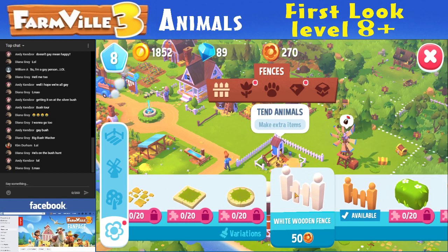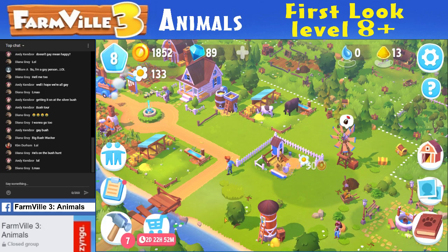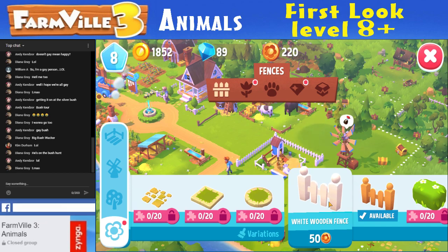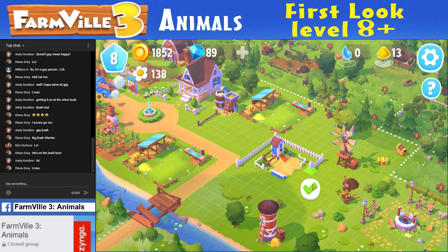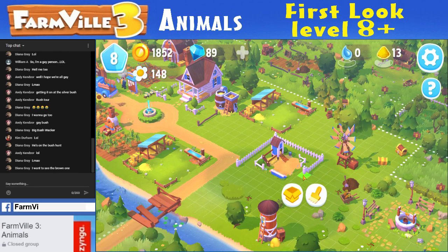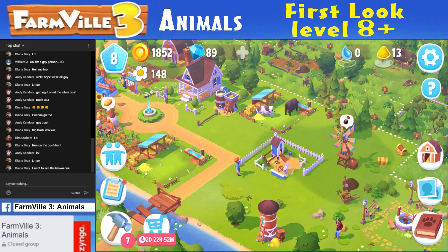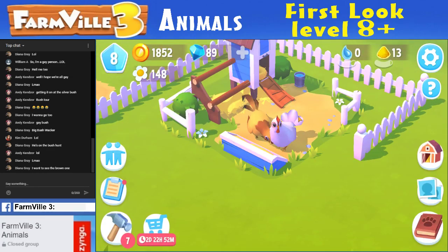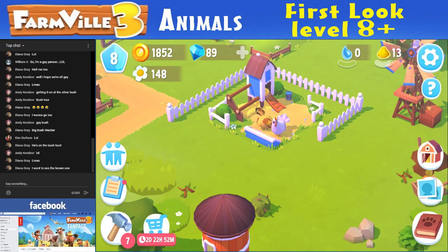I want to sell more, I want to make more. How much points do I have? 220 — I can do four more. Why did that say plus five? The fence likes to bend to the right. I want to see the brown one. The brown one's right here, Diana — it's feeding, 18 minutes. Oh, look how cute they are. They're just pecking away. Peckers.